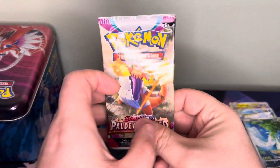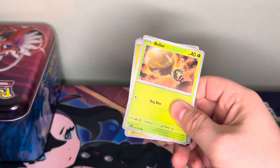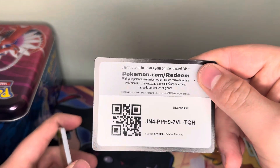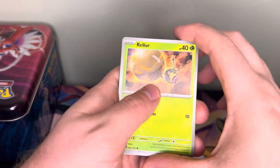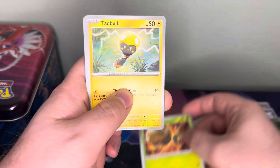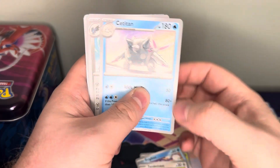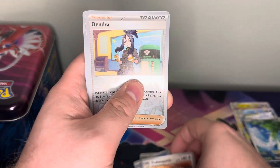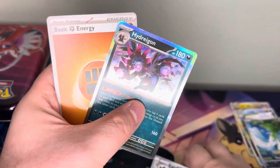One final pack — we have the Skeledirge art for Paldea Evolved. Let's do it. We have Rellor, Tadbulb, Frigibax, Tandemaus, Cetitan, Corvinight, Dudunsparce, Dendra, Corvinight, Hydreigon, and a Fighting Energy.